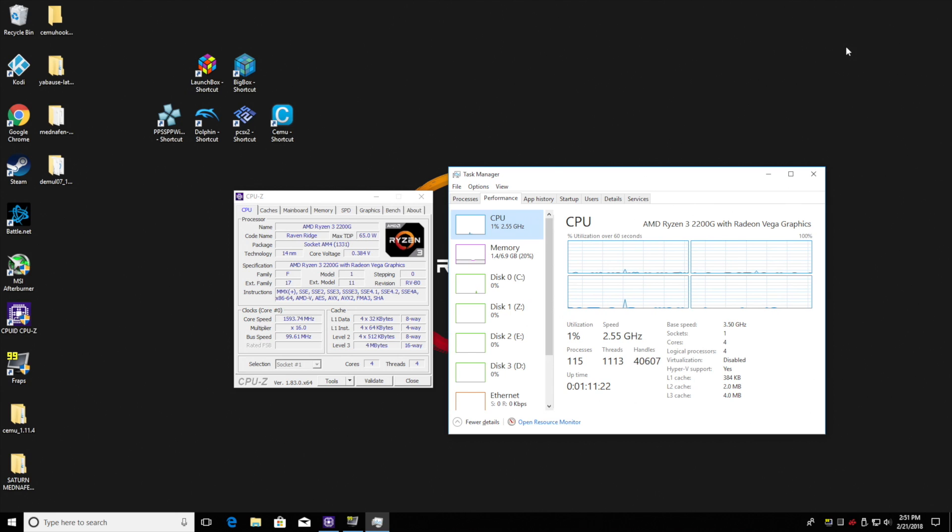So overall, the Ryzen 3 2200G handles emulation really well. Dreamcast looked great. Now, that was just one emulator — there are several out there on the market right now. The two best that I know of are Demul, which is the one I just showed off, and Null DC. Some games don't work well in Demul, so you'll have to try them in Null DC and vice versa. But you should be able to run hundreds of Dreamcast games on this system with no trouble at all.